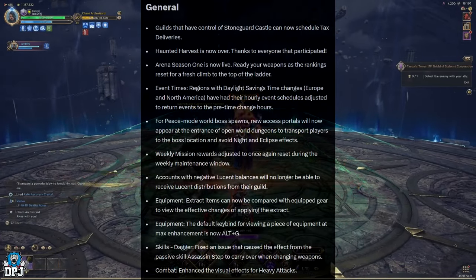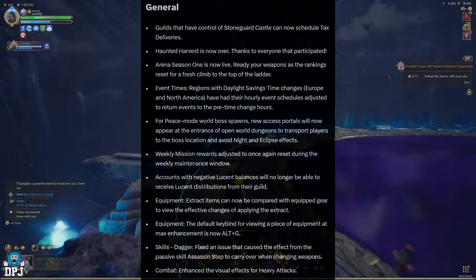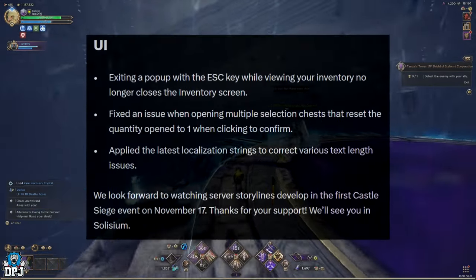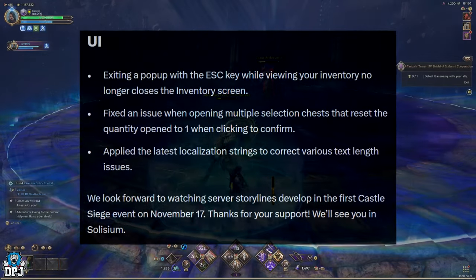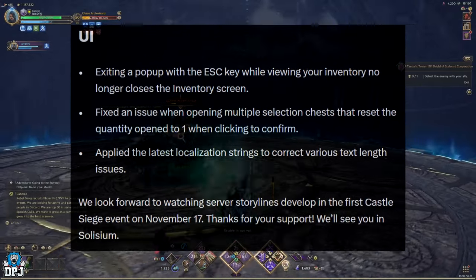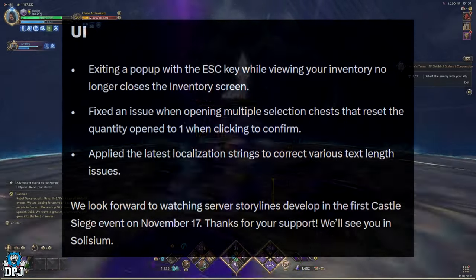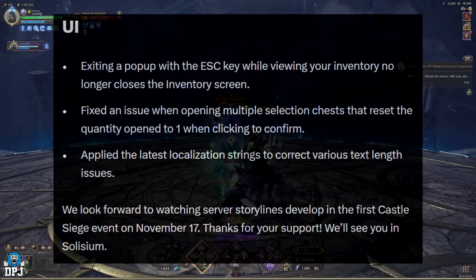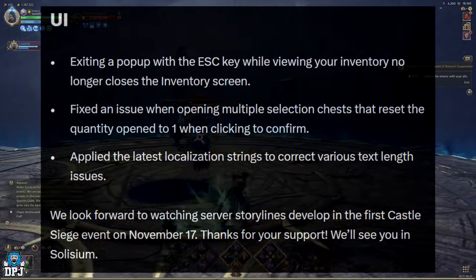Skills — Dagger: fixed an issue that causes the effect from the passive skill Assassin's Step to carry over when changing weapons in combat. Enhanced the visual effects for heavy attacks. UI: exiting a pop-up with the Escape key while viewing your inventory no longer closes the inventory screen. Fixed an issue with opening multiple selection chests that reset the quantity to one when clicking to confirm. Applied the latest localization strings to correct various text length issues.